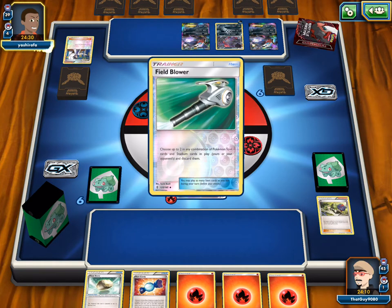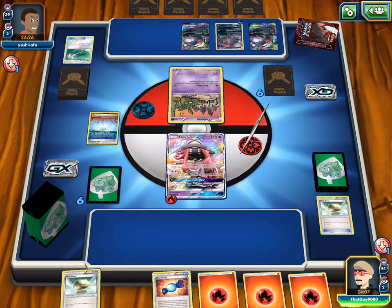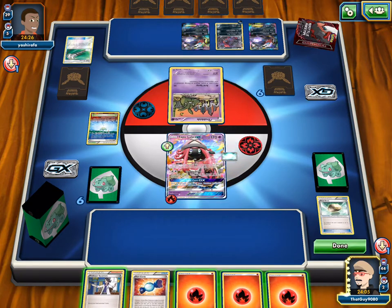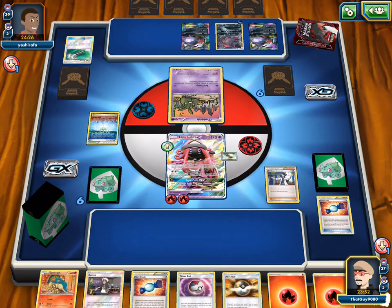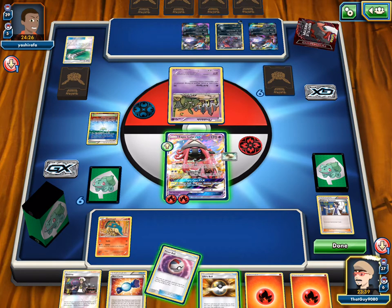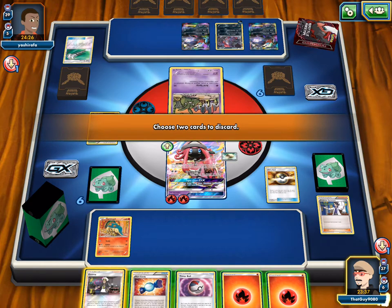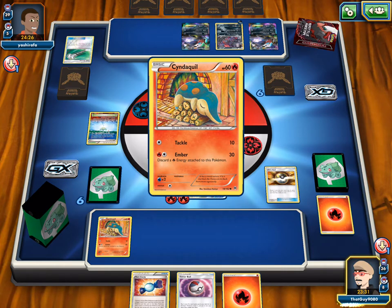We top deck a Sycamore — nice. We get a Cyndaquil and Timer Balls. We won't use them next turn because we can Rare Candy to Typhlosion if we get it. We could Ultra Ball for another Cyndaquil. If we hit two Timer Balls, we'll go for a Typhlosion or maybe two Typhlosions depending on what we draw. If we get a second Rare Candy or a draw supporter.